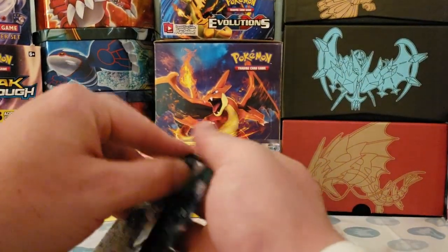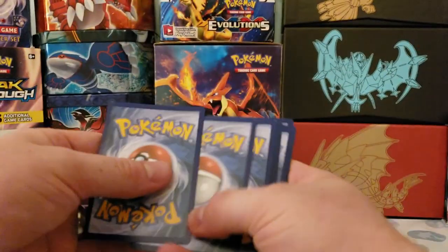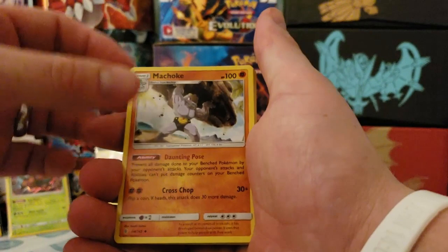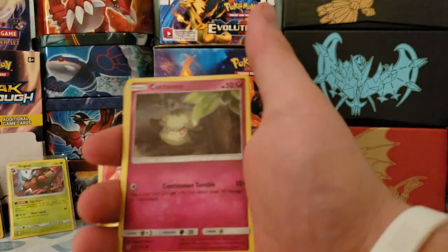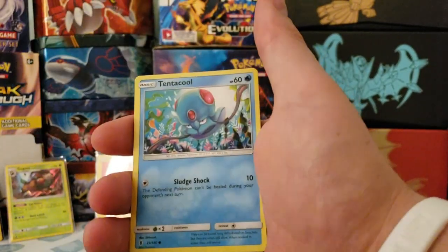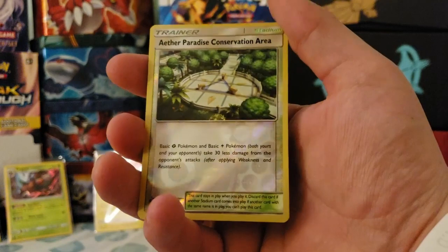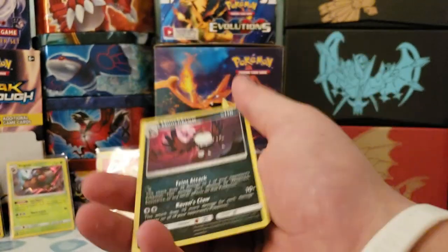Let's go with Guardians Rising — second to last pack, wish me luck. We are getting destroyed today, this has not been a good pulling session. That's a really cool looking Machoke though. We got Sandyghast, reverse holo Paradise Conservation Area — cool looking card — and a regular rare Honchkrow. Better luck next time, hopefully better luck for this last pack.